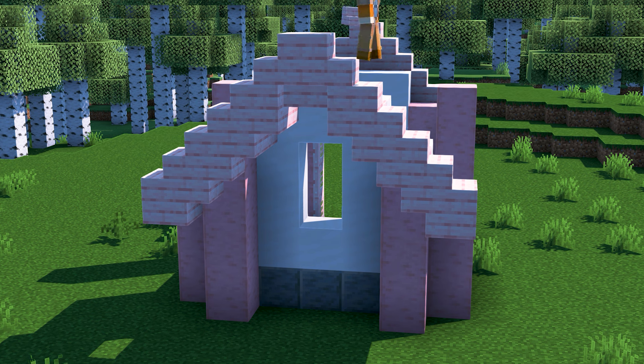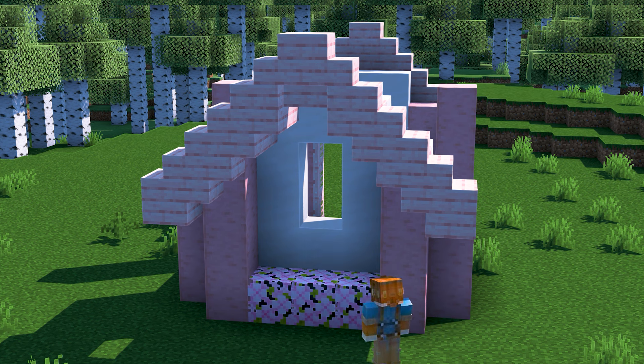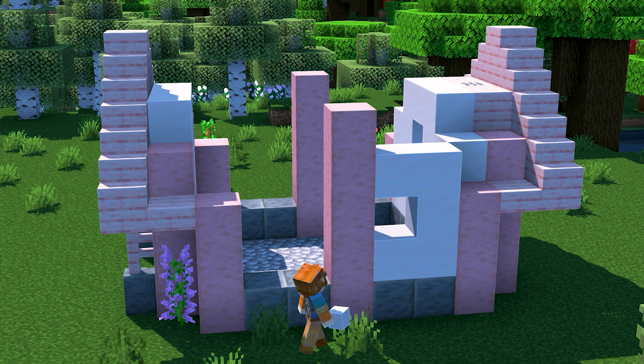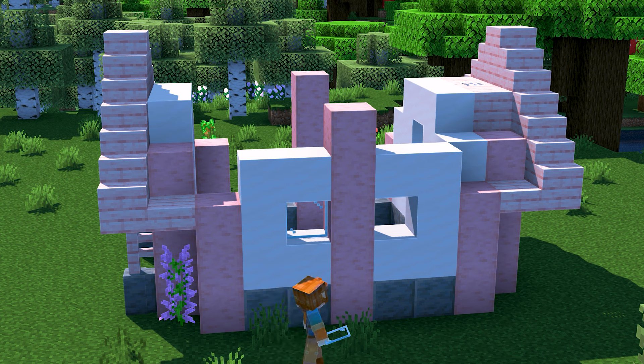Heading back down to the ground, let's add some cherry leaves in between the bottom of the pillars, and let's also add some cherry trapdoors on the sides of the pillars. Add another trapdoor at the top, and then fill in the hole using glass panes. Head to the right side of the house and begin filling in the wall using smooth quartz, but leave a couple of holes so that we can add some windows using glass panes.